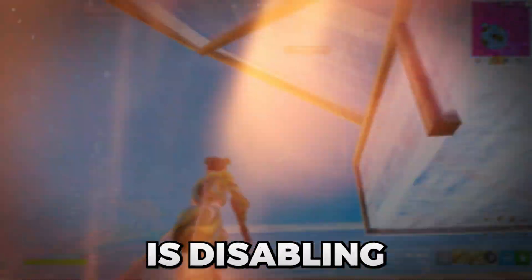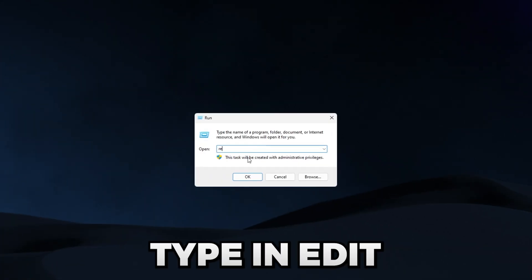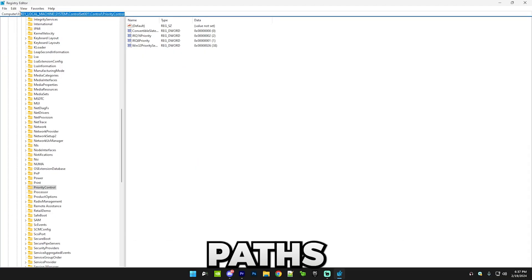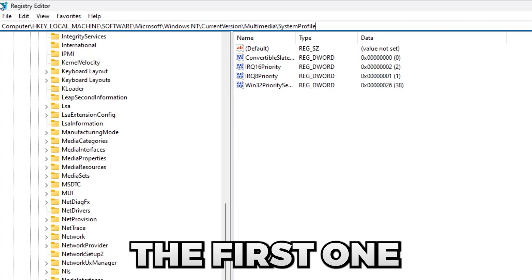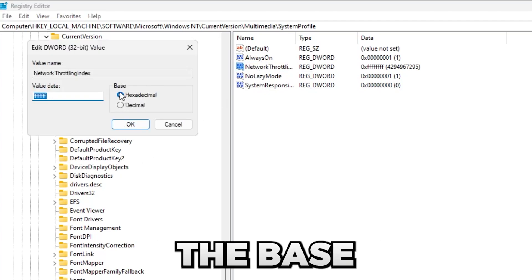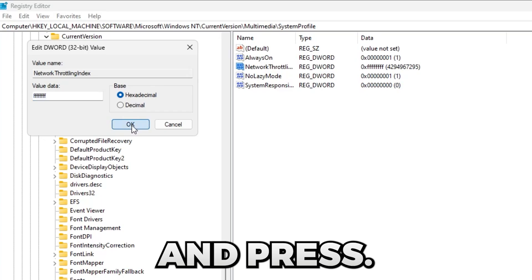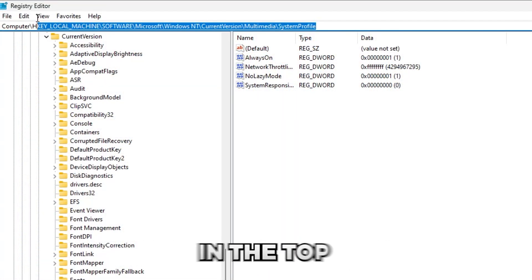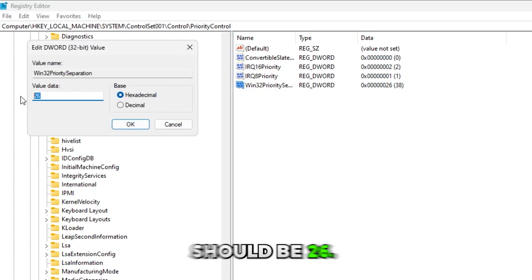The next two steps involve the Registry Editor. Press Windows+R and type regedit. I've put the registry paths in the description. Copy the first path — it should end with 'System Profile' — paste it into the address bar and press Enter. Double-click on 'NetworkThrottlingIndex,' set the base to Hexadecimal, and enter the value FFFFFFFF (eight F's), then press OK. Next, copy the second path for 'Win32PrioritySeparation,' double-click it, set the base to Hexadecimal, and set the value to 26, then press OK.